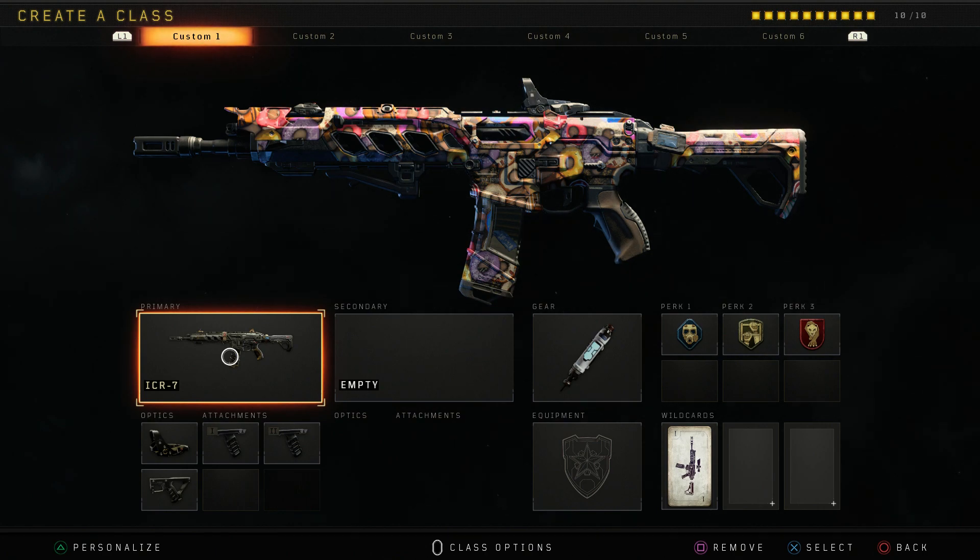What is going on guys, Zazis here with another video. Today we're gonna be checking out the Carbolicious camo that just dropped in the Blackjack shop black market. We're gonna be checking it out on the ICR when we get into the gameplay later in the video.